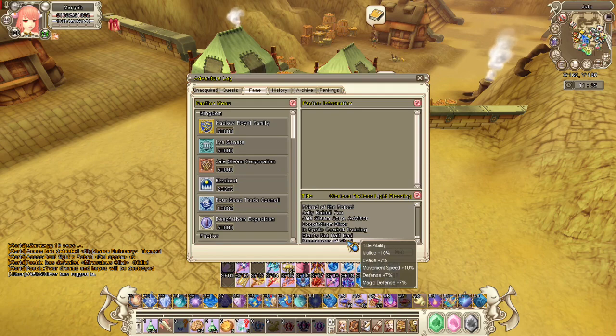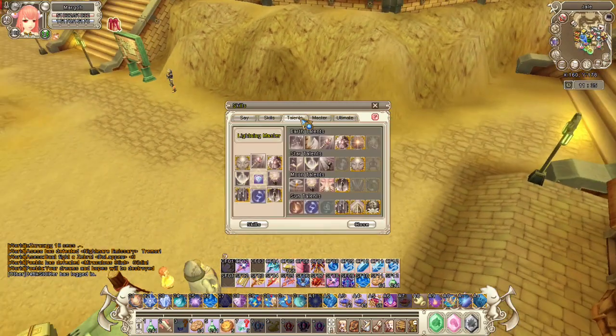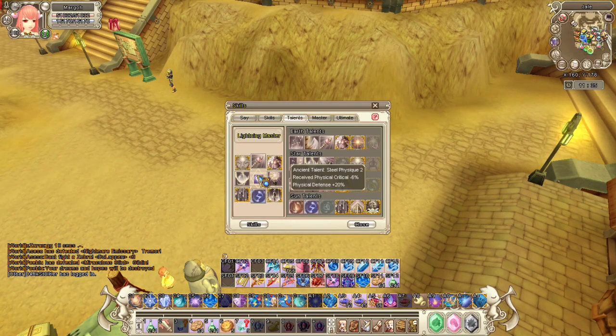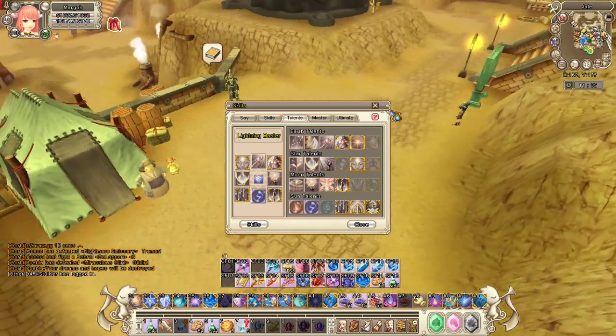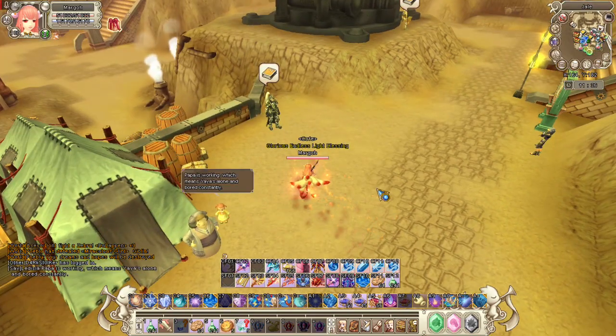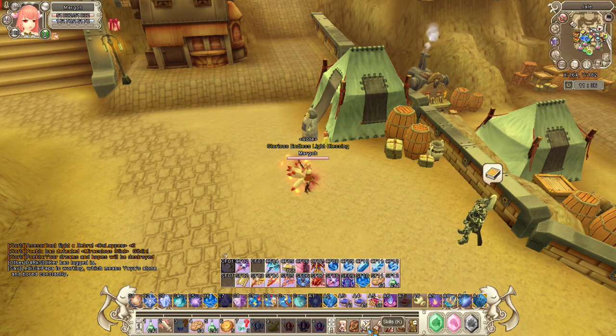Messenger of Steel increases your movement speed, defense, evade, and magic defense — that's a good combination. Another way to increase your defense is talent combination. There are a lot of combinations you can do in your talent. If you're not familiar with the talent combination for your class, there's a link in Wikia. For new classes it may not be updated yet, so just wait for the Wikia update. I'll link it below.